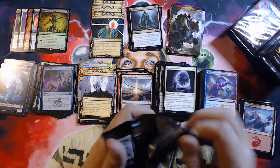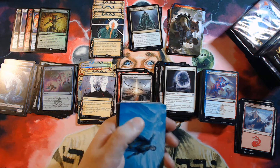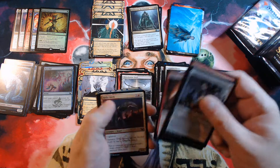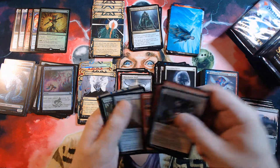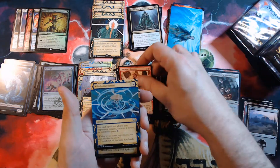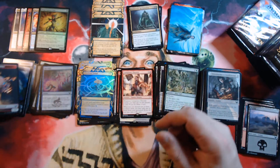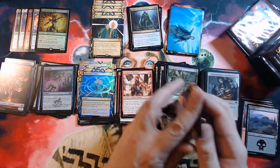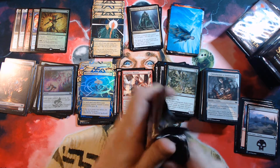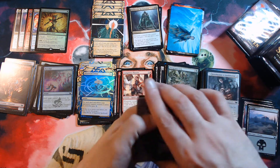So far we had that one really ridiculous pack and then everything else has been okay — just okay though. Kind of wanted to improve just a tiny bit. Conspiracy Theorist, Whirlwind Denial, and a foil Whirlwind Denial. This has been super weird — I don't know what to say.